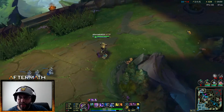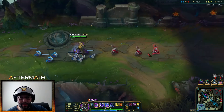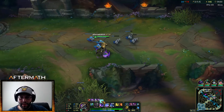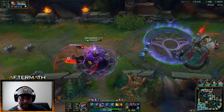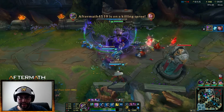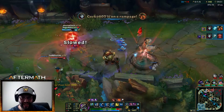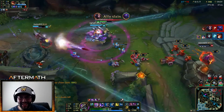Ultimate split push Nasus! Plus the Rift Herald is dealing bonus magic damage — I don't know exactly what that's contributing to my Q but it's even more. I'm just going to push into this tower. I don't know where they're at — they're probably going to come for me very very soon. So much damage coming out of this.